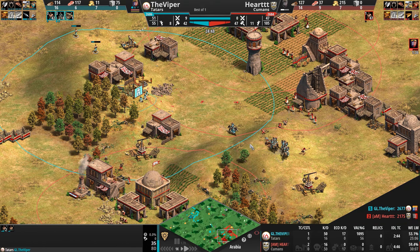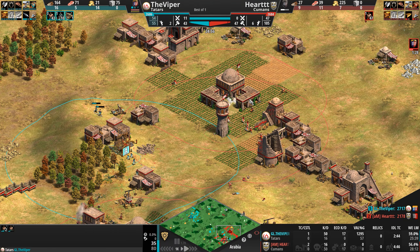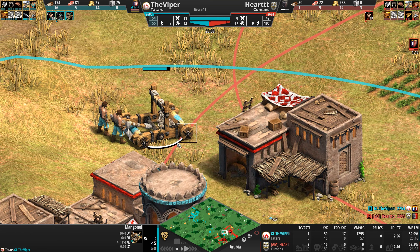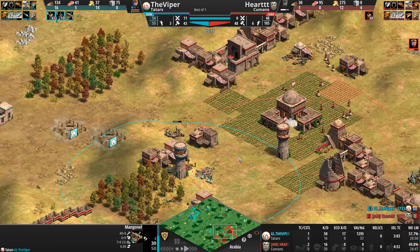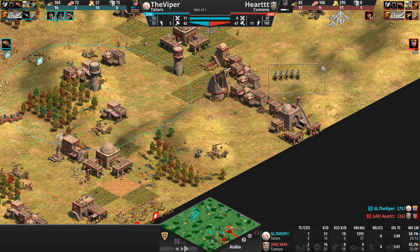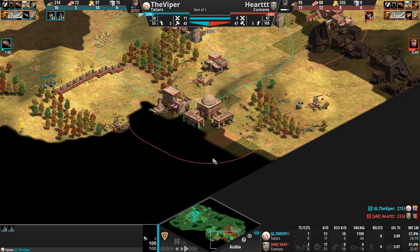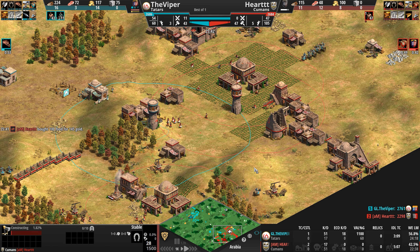More and more villager kills on the Cuman side. The Viper sneaks over to his opponent's wood line — then literally dips a toe onto the grass and backs off, like all of us at 18 taking a picture for Instagram. More villager kills on the Cuman side — significant pressure being maintained.